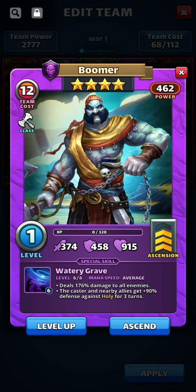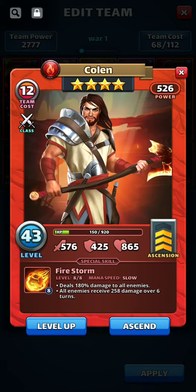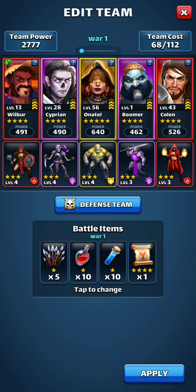Bulmer is one of the event heroes. He's going to deal damage to everybody, and he's going to give me a holy boost for the nearby allies, which is pretty nice. And then last we got Cullen. Cullen's going to also hit everybody, and then he has a damage burn that goes over six turns. Very helpful with Wilbur, because you're hitting everybody anyway — you might as well bring that defense down for everybody. Then anything that bounces back will also be pretty helpful.